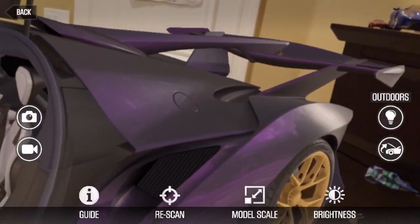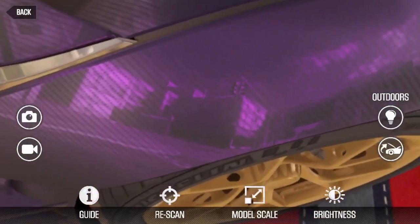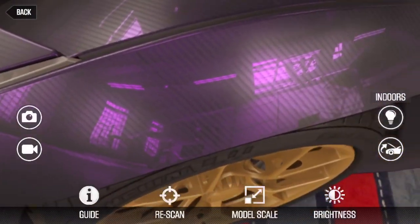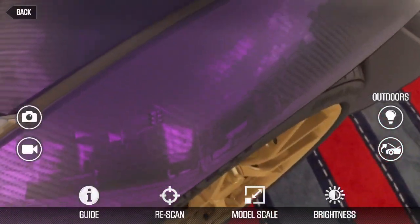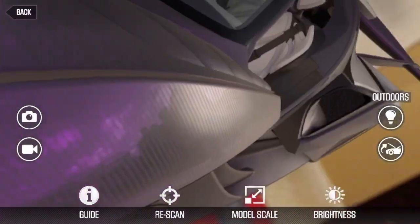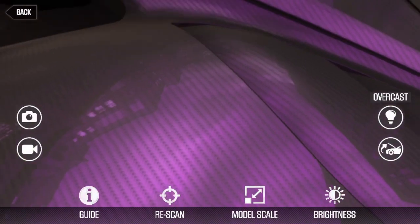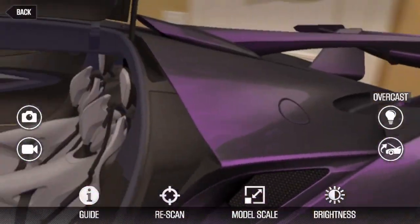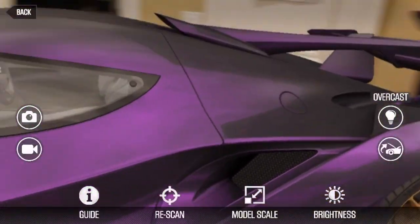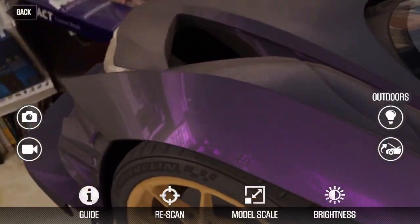There are different environment modes available. Outdoors makes it look like you're outside with reflections. Indoors makes it look like it's here in a garage. There are three modes now — the third one is overcast, which is at night. I actually like outdoors mode the best.